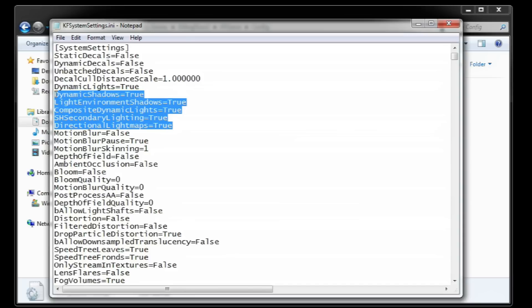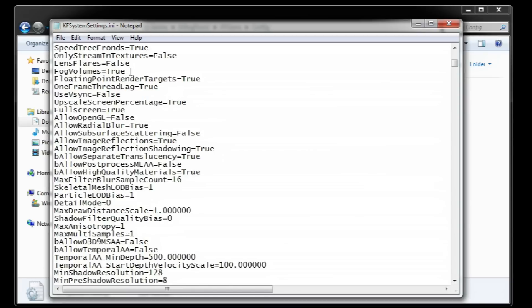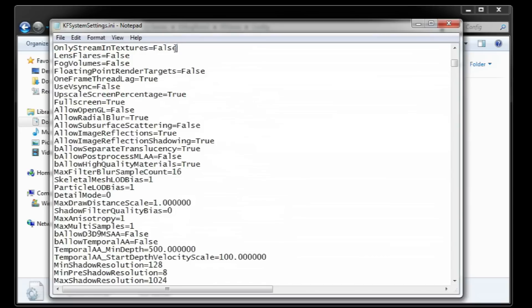Next we have a set of values related to shadows and some light environmental effects — you can disable them for a small boost. Then we have fog volumes, which are used for effects and smoke, that we can disable. Followed by floating point render targets that disable some post effects. There is also a value called 'only stream in textures' which we can set to true to tell the game to only load textures in but not out, and this helps performance on systems with low memory.